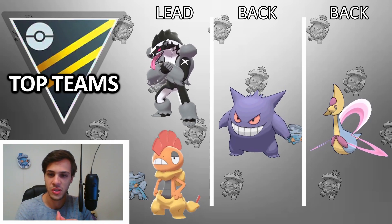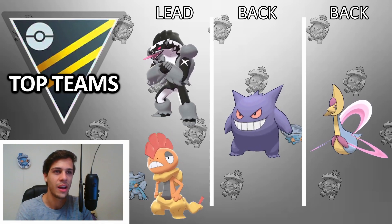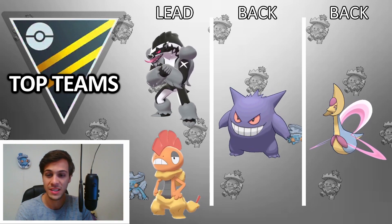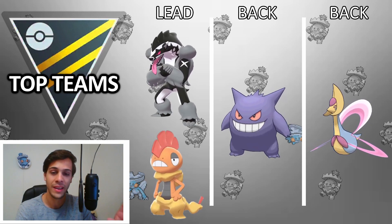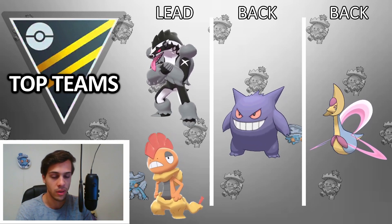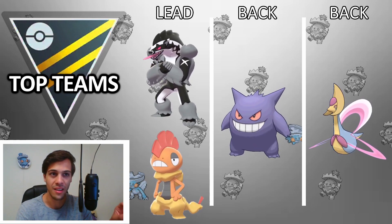All Pokemon run standard movesets. Obstagoon: Counter, Night Slash, and the second move is kind of up to you — I would go Cross Chop because it's better versus Umbreon. Scrafty: Counter, Power-Up Punch, Power Whip. Gengar: Shadow Claw as Fast Move, Shadow Ball. Cresselia: Psycho Cut, Grass Knot, and Moonblast — that's probably what you want to run.